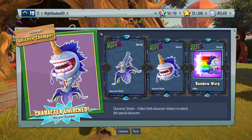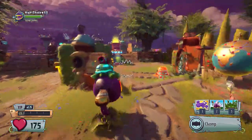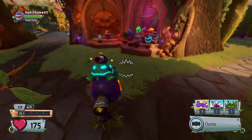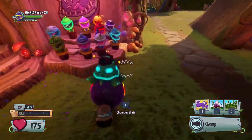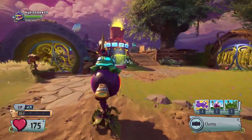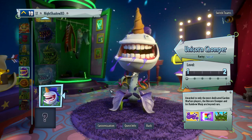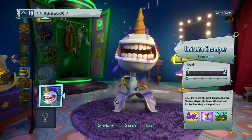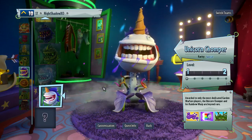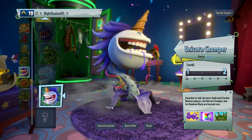Character unlock, guys — we finally did it! Now I'm going to go into the boot camp. Yes, it is there! Look at this — the little bobblehead. The unicorn chomper is there and now you can play and level up your character as the unicorn chomper. I'm going to do a showcase video and a gameplay video online using him. Unicorn chomper — special, awarded to only the most dedicated Garden Warfare players. The unicorn chomper and his Rainbow Warp are beyond rare.